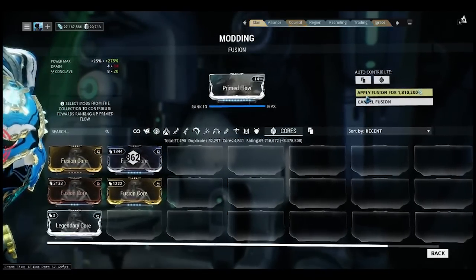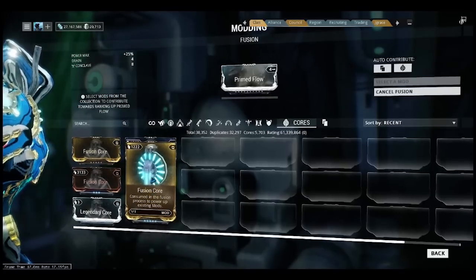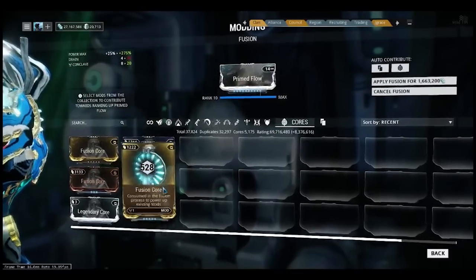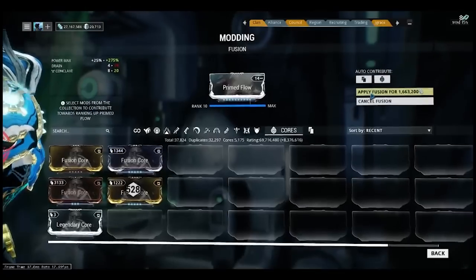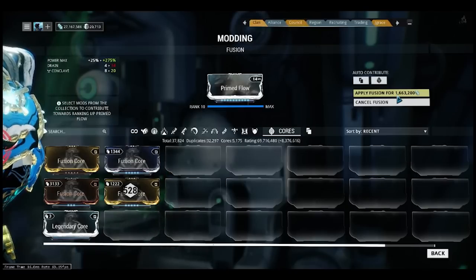For rare 5 cost, it will cost around 528, and the credit amount is 1.6 million.